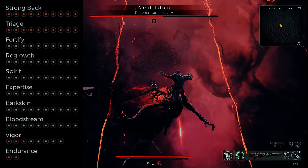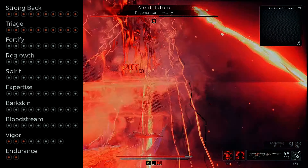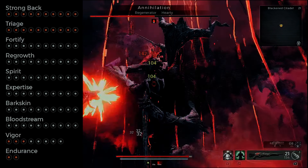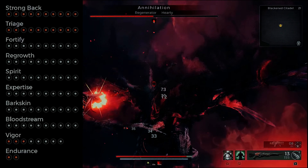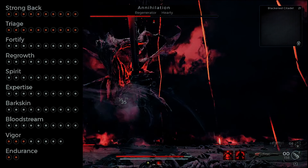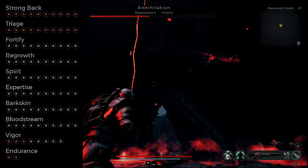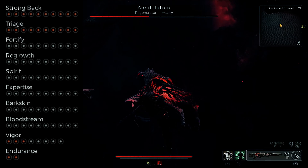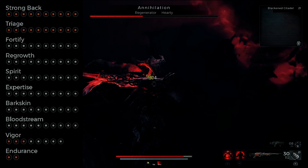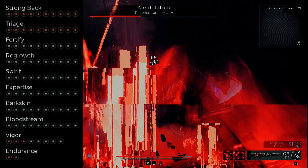Strong Back comes maxed out with Challenger as main; we get Triage maxed out with Medic as main; we get Fortify from the Engineer; Regrowth from the Summoner; and Spirit and Expertise just for playing the game. Farskin is an acquired skill. Bloodstream helps get our health regen back faster in the gray, and Vigor gives more health for more survivability. Endurance comes with a little plus two, probably from the Challenger, so we don't need to worry about that.